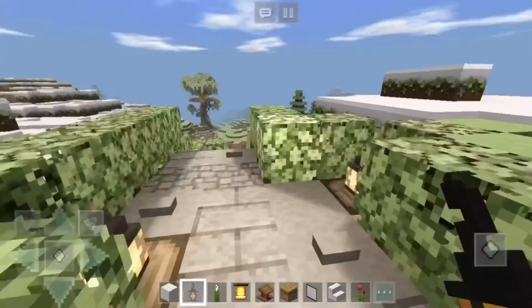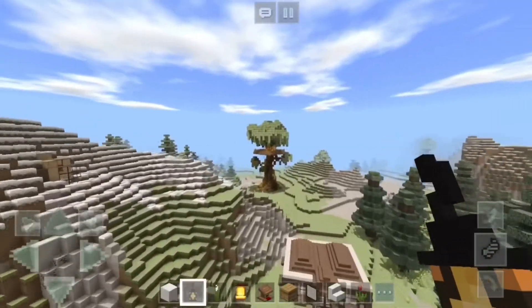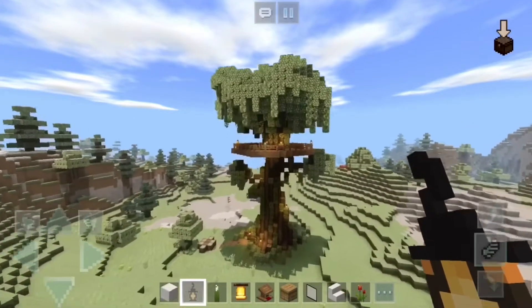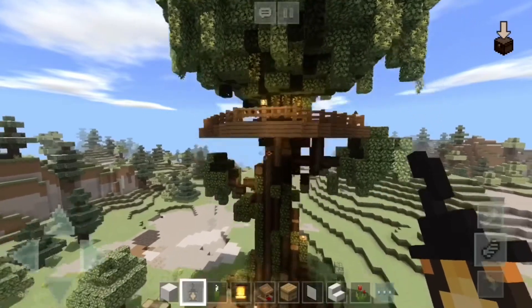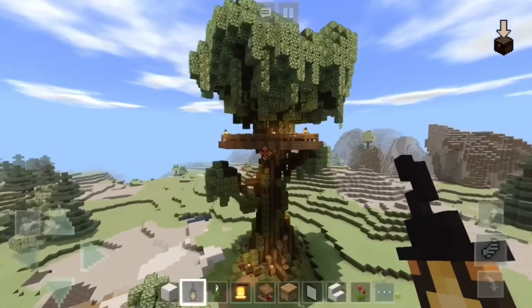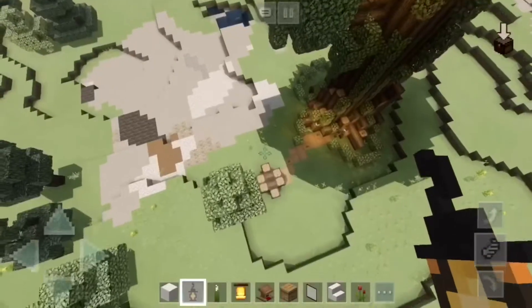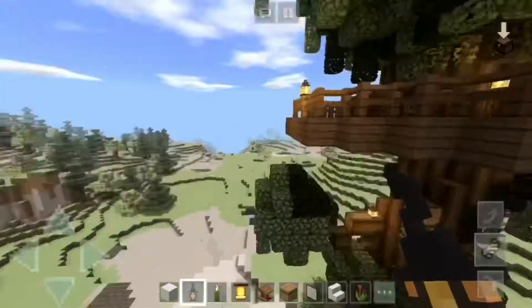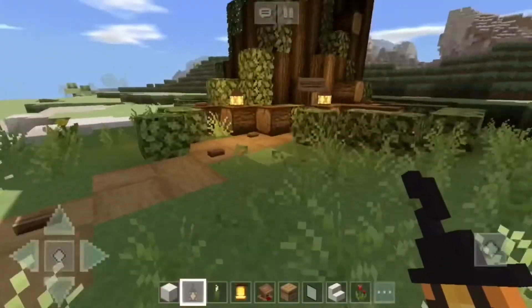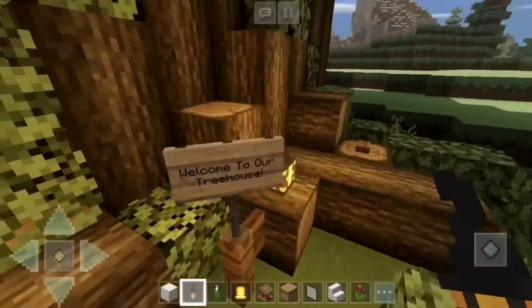Let's take a mini break and go check out the treehouse that me and Ronica have been working on — we kind of just stopped because I started playing survival a lot. Survival is actually pretty fun; I used to avoid it a lot but look, here it is, our beautiful treehouse! We're not completely done because I had an idea to make a second tree on this side and then have a bridge connecting them, so we'll work on that at some point. Welcome to our treehouse!